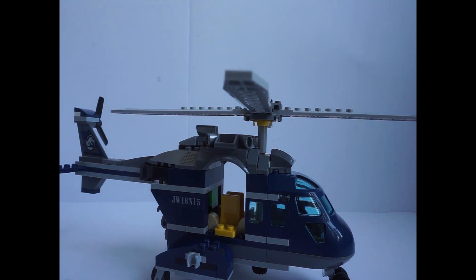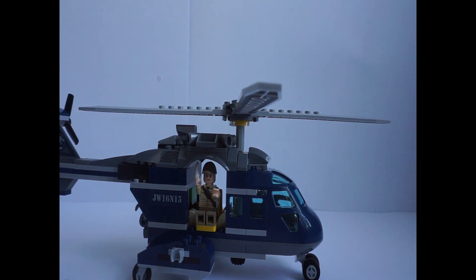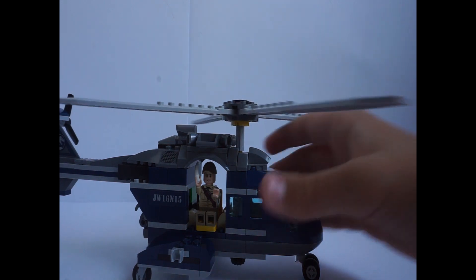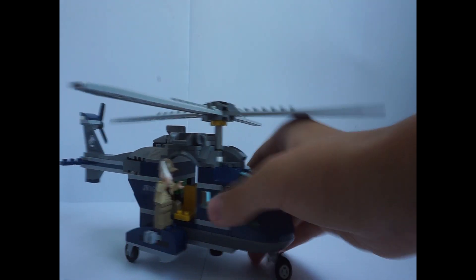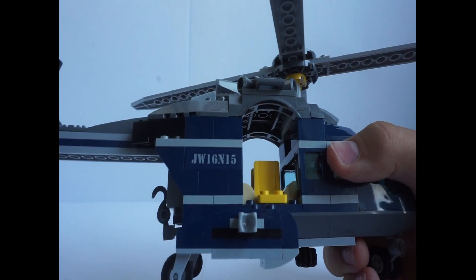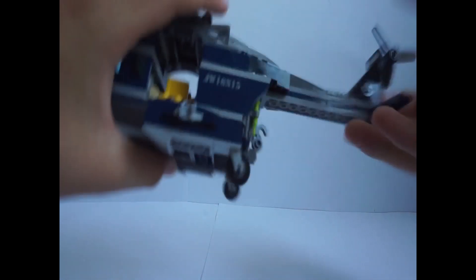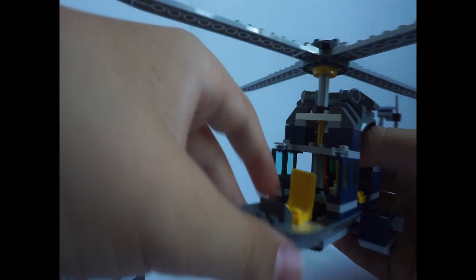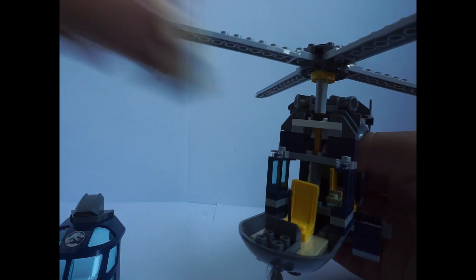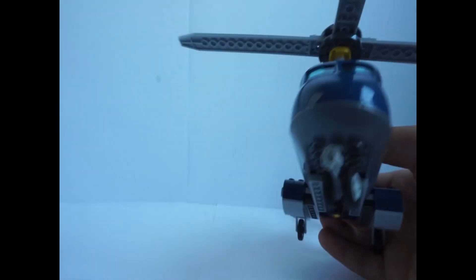You can place a minifigure on the external chair, which I really like — it's better than just shoving it inside. You can do the same on the other side, or place the minifigure looking out for dinosaurs. There's a registration number sticker — JW165 — on both sides. Looking at the cockpit, it has the Jurassic World logo and a place for the pilot to sit. I'll put Ken Wolfley in there — and there he is sitting inside.